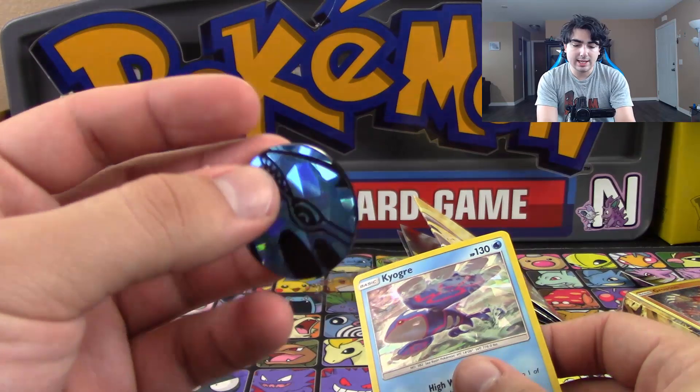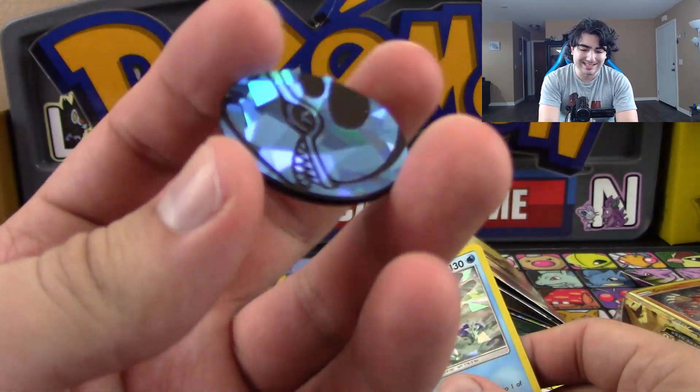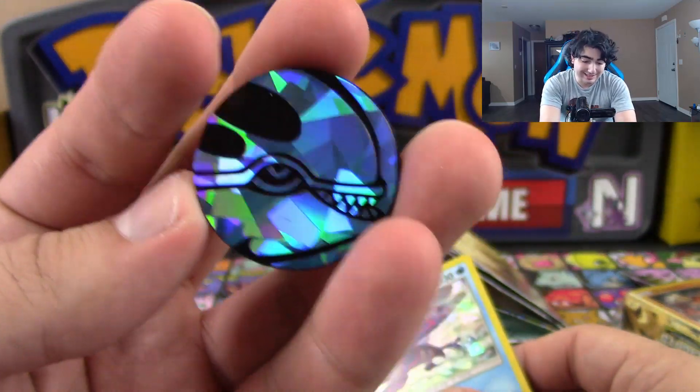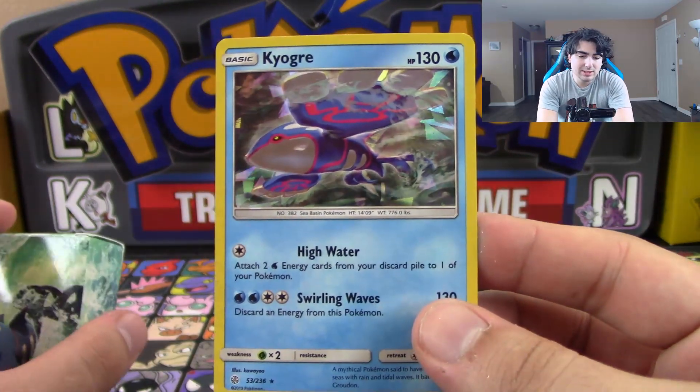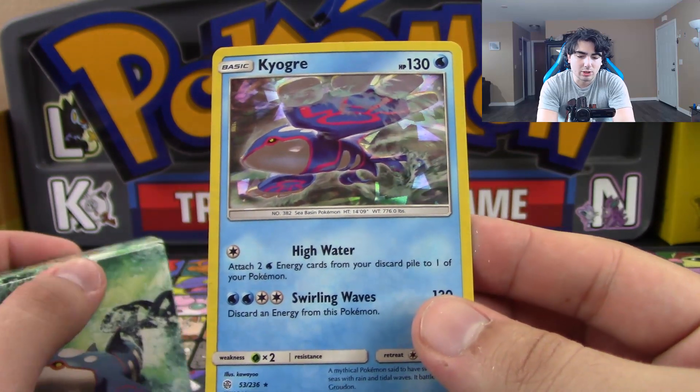And you also do get a coin — I definitely like this coin, I'm definitely going to be using it whenever I play with friends. And you also do get a Shatterfoil version of the Kyogre card.